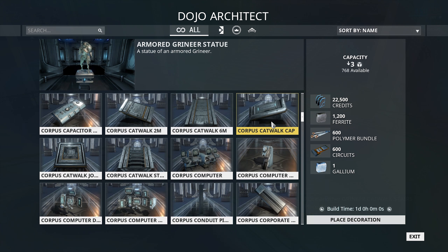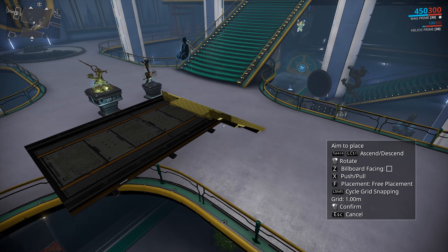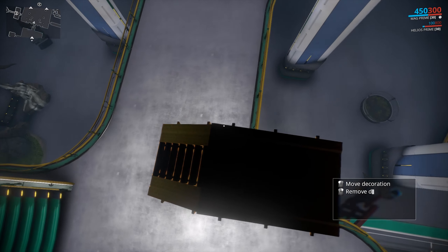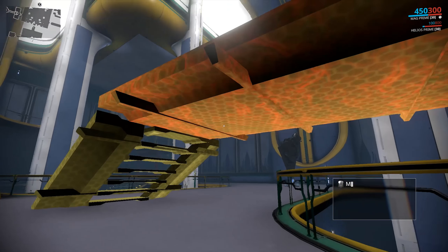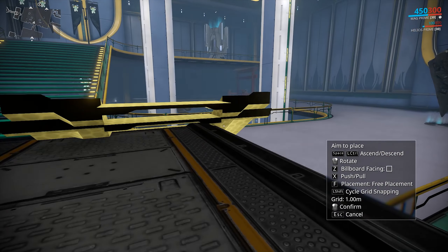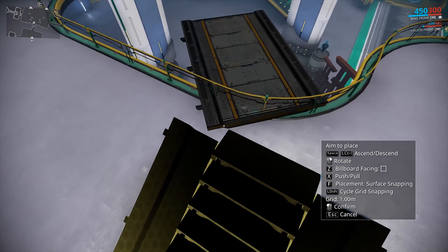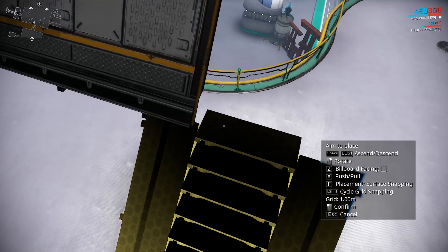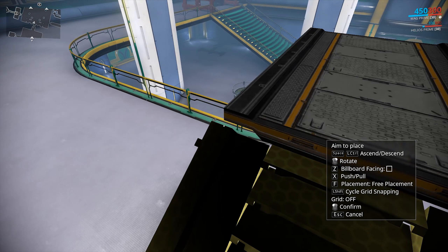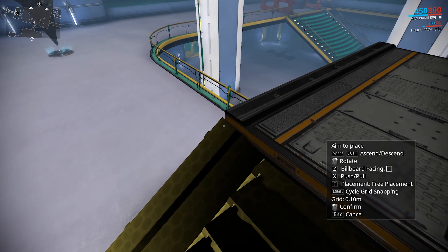Corpus catwalk stairs — catwalk six meters — so there are catwalks as well. You can probably attach them together. That's going to take a bit of time to get into, but same idea — just put it together.